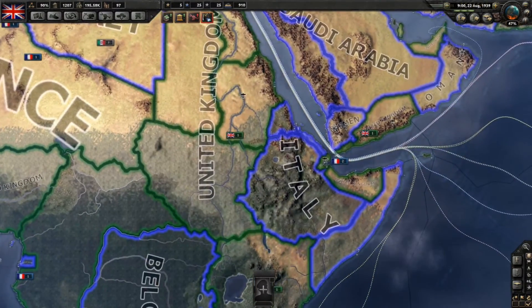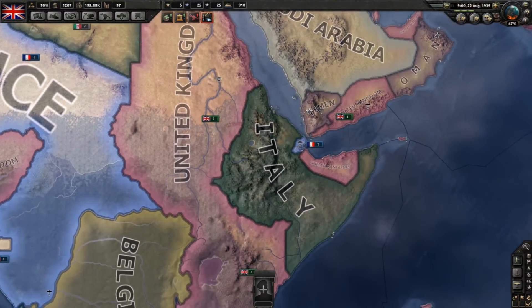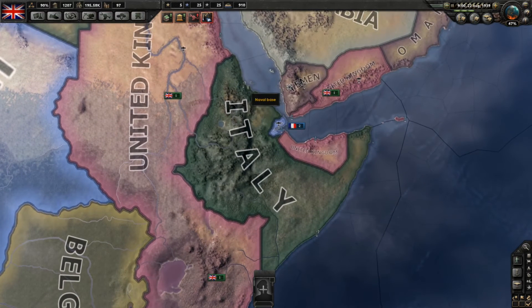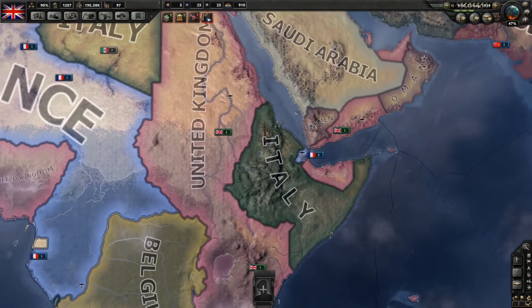That explains quite a lot about supply so far. It's also an important aspect in combat planning. As the UK fighting Italy, it pays to take out this bit of Italy as quickly as possible. And the best way to do that is by taking out the ports. All the troops in this part of Italy get supplied through two ports. That means that if we take those ports as quickly as possible, these troops will suffer major attrition, lose organization and in general be very easy to beat.